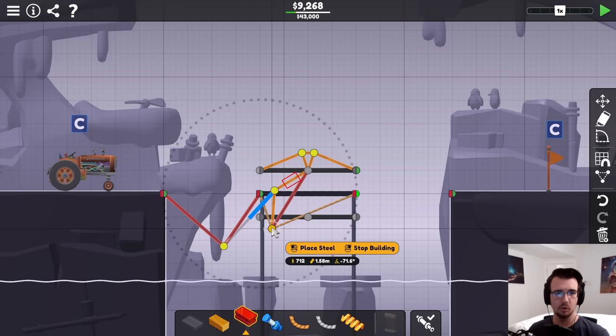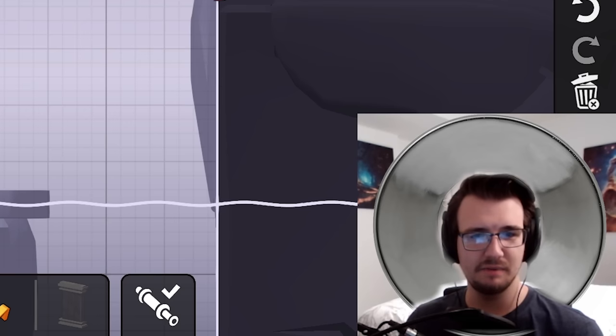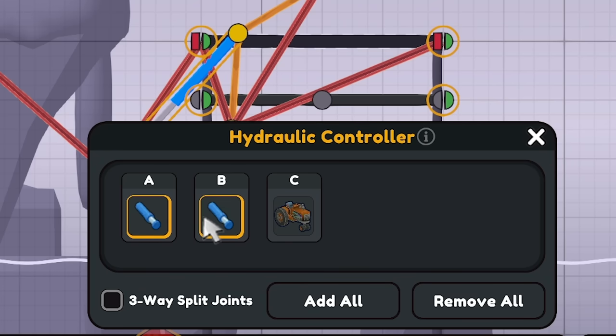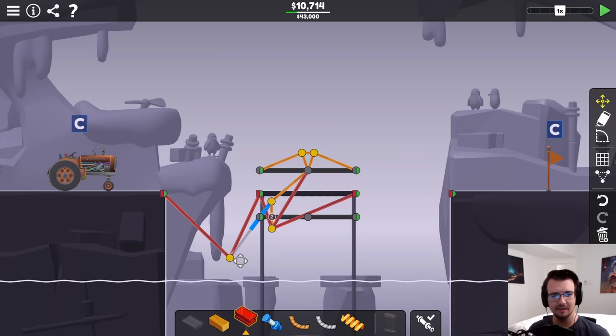It still buckles. More steel, less buckling. Look at it rotate. It still buckles eventually. Come on, you buckler. There are two hydraulic phases — I could do it all in one, or in two. However, this is never gonna work unless I pull this wood a lot better.